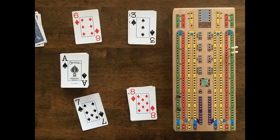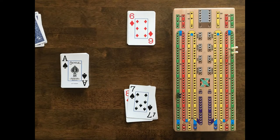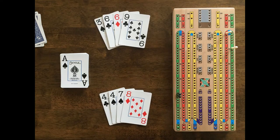Black starts over and counts 3. White plays the 7 and says 10. Black plays the 6 and scores a point for last card. The non-dealer, White, scores his hand first: the pair for 2 points, 15-2 with the 2 fours and the 7, and 15-4 with the 8 and the 7, for a total of 6 points.